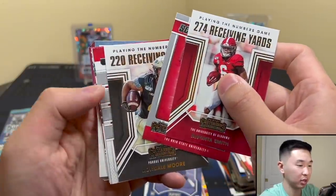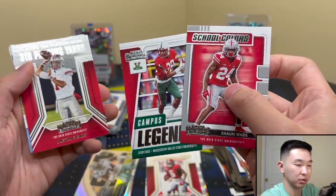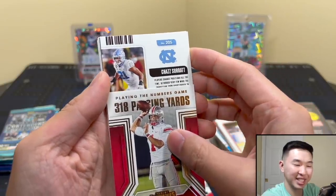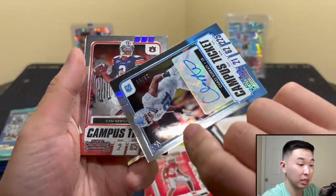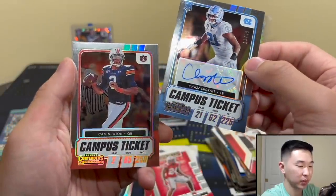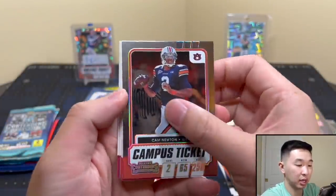Gotta keep flipping — oh, what is this? I see something coming up, more inserts. Jerry Rice — shout out to him. Fields. Alright, 205. Chas sir. Rice — okay, it's a parallel, not too bad, numbered to 99. No Kyle Pitts, but nice. Cam Newton — give him a sleeve. Nice to get a parallel autograph, put it right here.